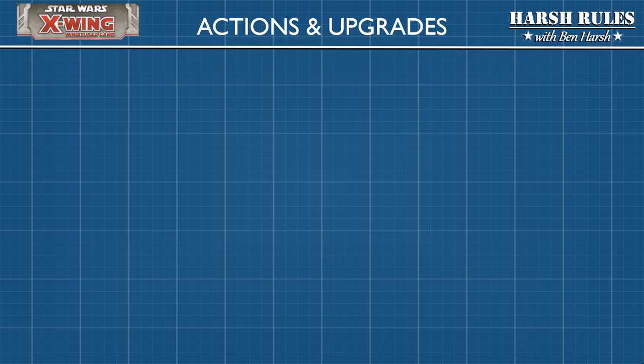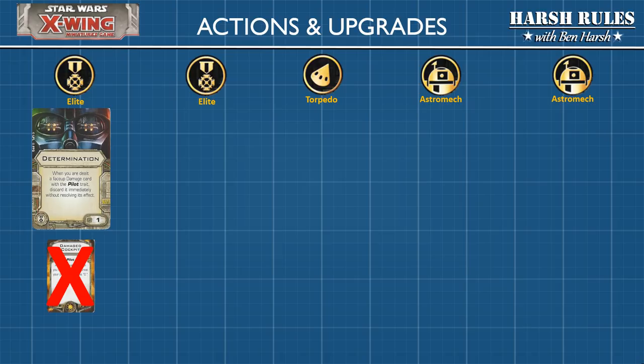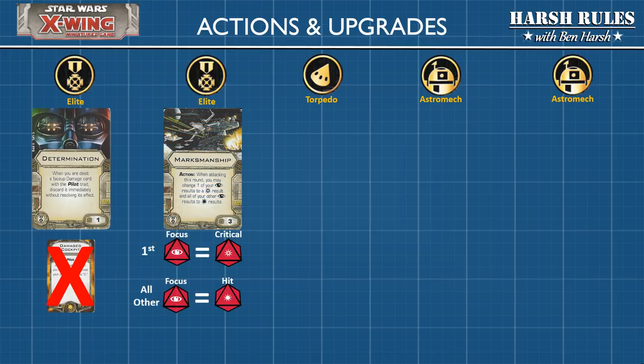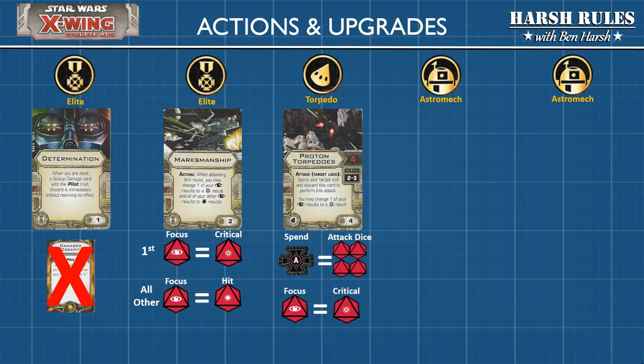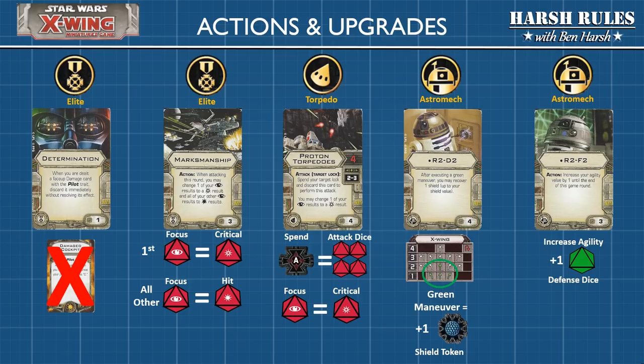The core game comes with 5 upgrade cards — 2 elite upgrades, 1 torpedo upgrade, and 2 astromech upgrades. First, Determination allows you to ignore 1 critical damage card. Marksmanship allows you to modify any focus rolls — the first focus roll can be changed to a critical hit, and any other focus rolls can be changed to regular hits. Proton torpedoes allow you to spend a target lock to roll 4 attack dice, and you may change one focus result to a critical hit. R2-D2 allows you to regenerate one shield token for conducting a green maneuver. R2-F2 allows you to increase your agility by 1 until the end of the round. Additional upgrade cards are packed with the ship expansions.